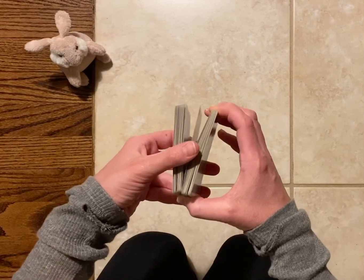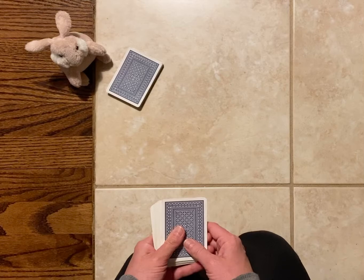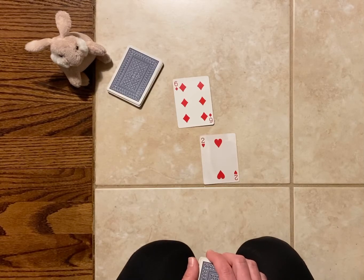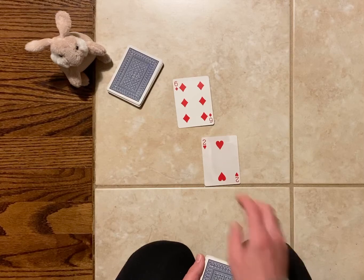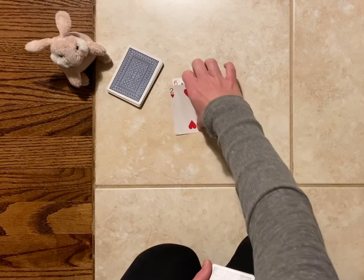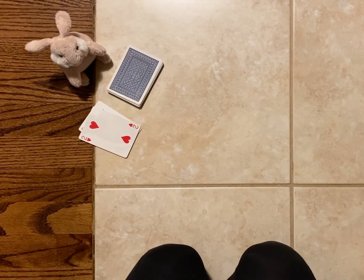We will take the remaining deck of cards, split them in half, and each get half of the cards. We will each turn over one card and look to see who has more. I have two on my card, bunny has six on her card. Who has more? Bunny has more, so bunny gets to keep both of the cards.